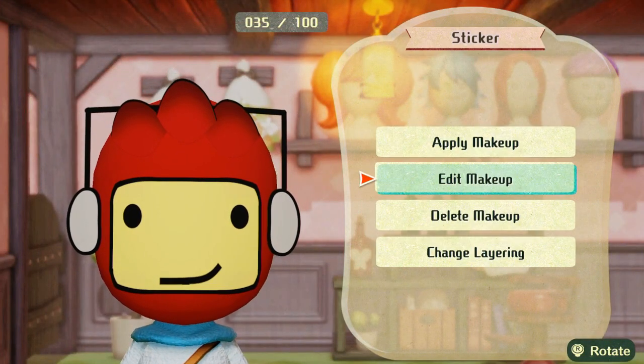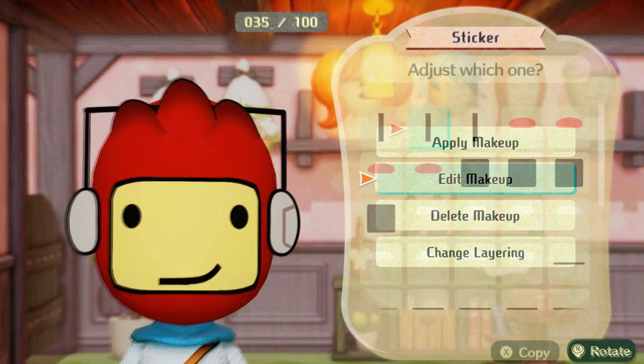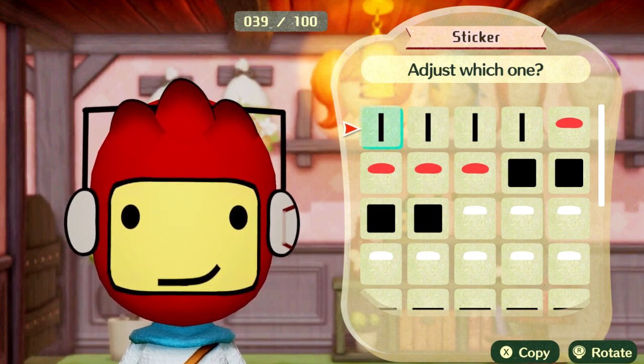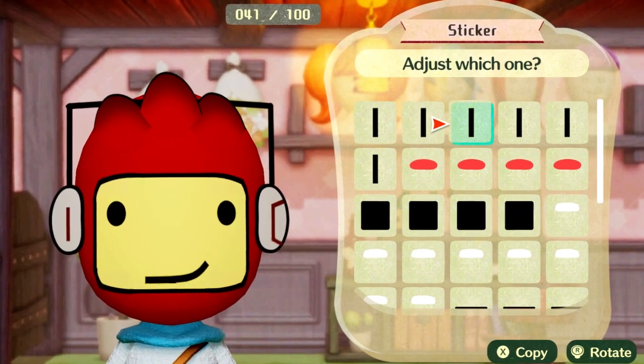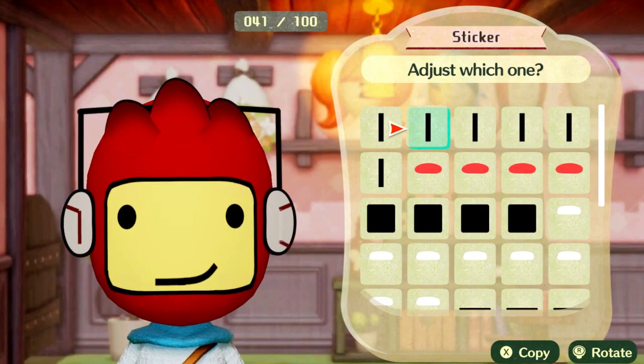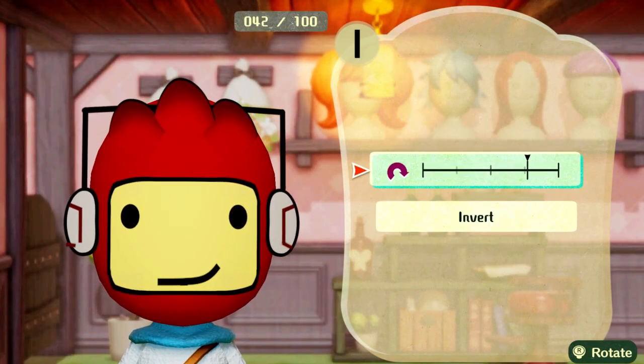I absolutely love it, and I hope you guys are going to enjoy this too. We'll kind of speed up this process in editing, but now that we've got the headphones where we need them to be, and everything placed onto the head where we need it, we can finally do that little inner design around the headphones — the actual shell casing on the headphones. Totally awesome!